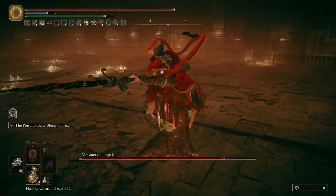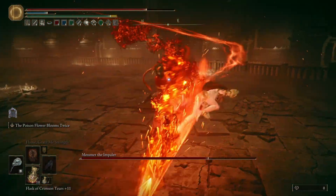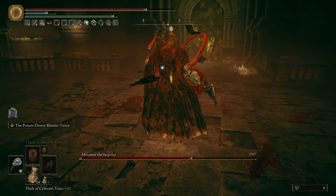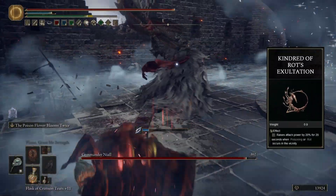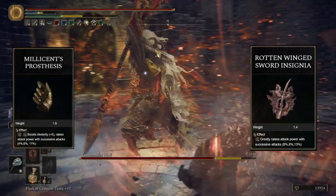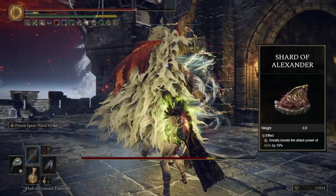The Venomous Fangs need no introduction. They're one of the best weapons in the game by far — they're super fast, they hit like a truck, they have obscenely high status effect buildup, and they even inflict Deadly Poison instead of regular poison. For talismans, obviously we have the Kindred of Rot's Exultation, which buffs our damage when we poison an enemy. The Rotten-Winged Sword Insignia and Millicent's Prosthesis to buff consecutive attacks, and the Shard of Alexander to boost our Ash of War damage.